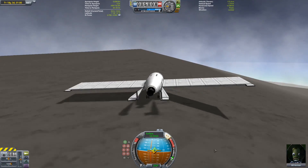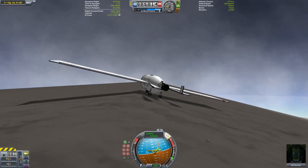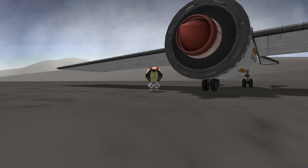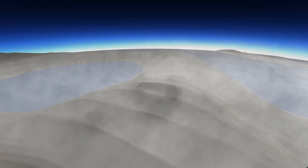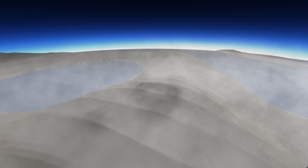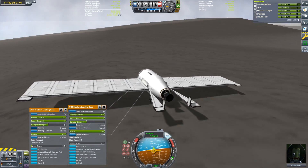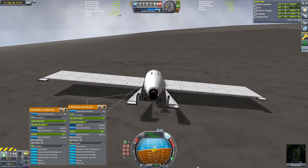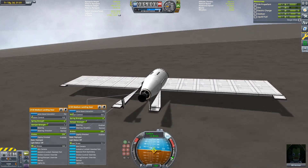We've landed on our first destination, Lathe, and we have a lot of ore left — in fact more than half of the ore we started with. Because crafts get lighter as you drain the fuel, the second half of your fuel always goes further than the first half. We have 4,366 meters per second left, which is enough to go to plenty of other destinations, so let's get this thing back to space.